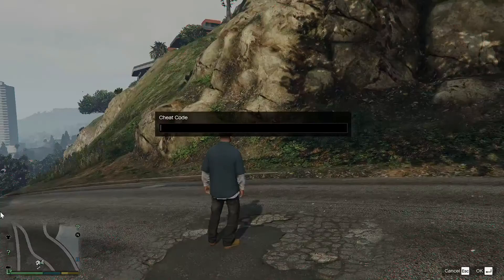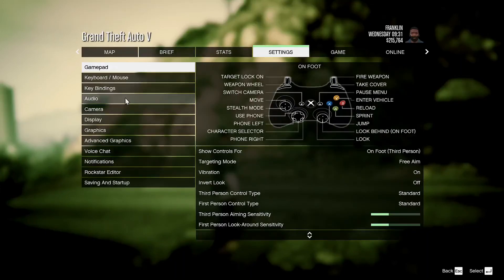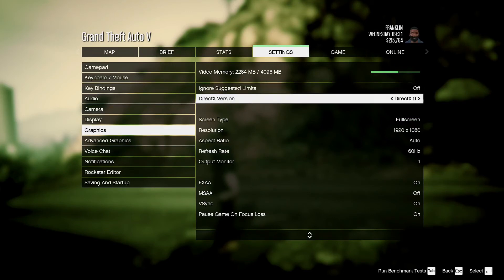First of all we are going to go to escape. We are going to start our settings. As you can see, in graphics we are going to go first. I am playing fullscreen.